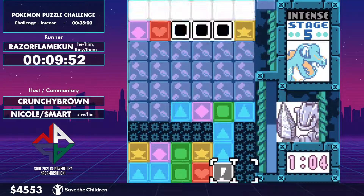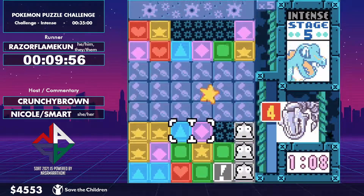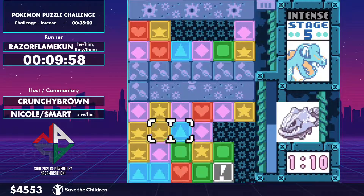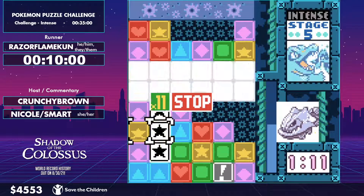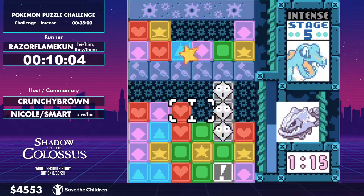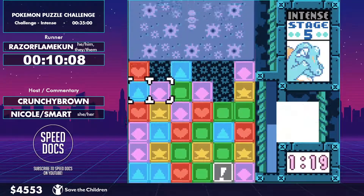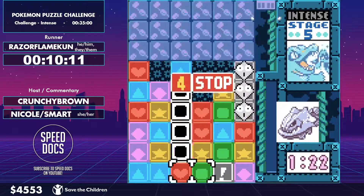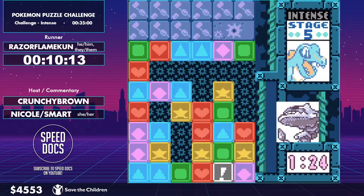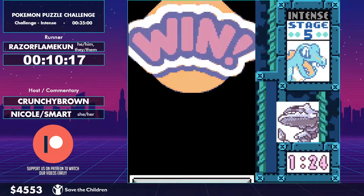We're on stage five, so I'll talk about stage six a little bit while Razor's finishing up. Stage six is actually a unique stage — it's going to be Primeape. With the Hidden Power Meter, Primeape is one of the most difficult stages because he's going to drop garbage right away. The Hidden Power Meter determines not only when garbage drops but how quickly it drops and how quickly they can attack.